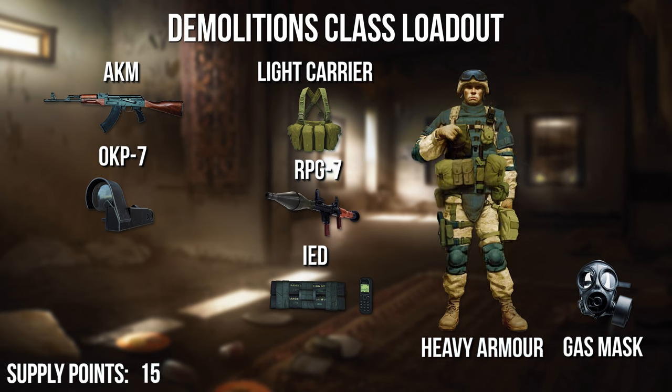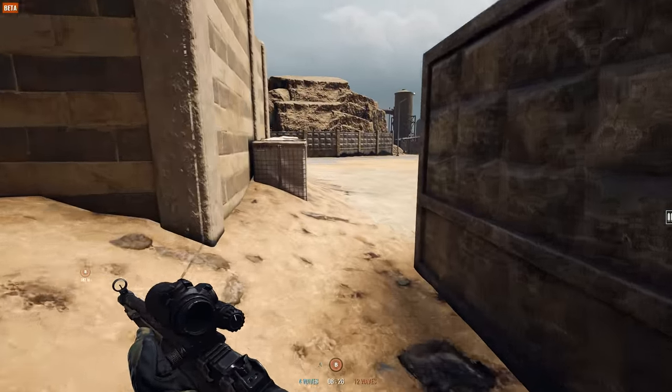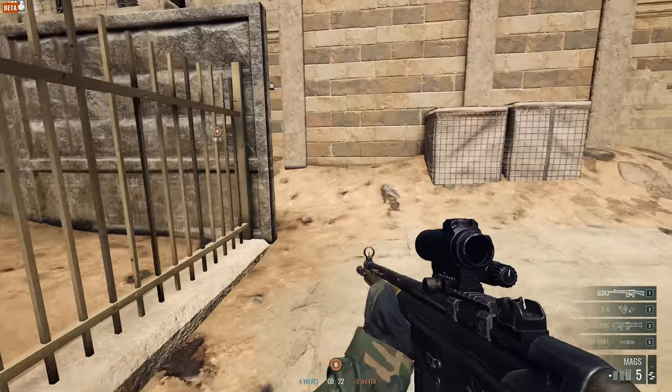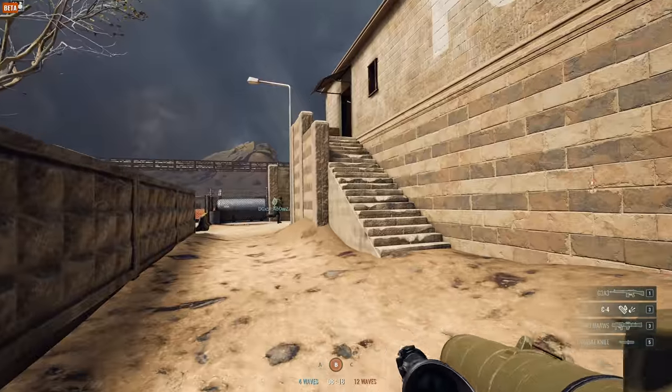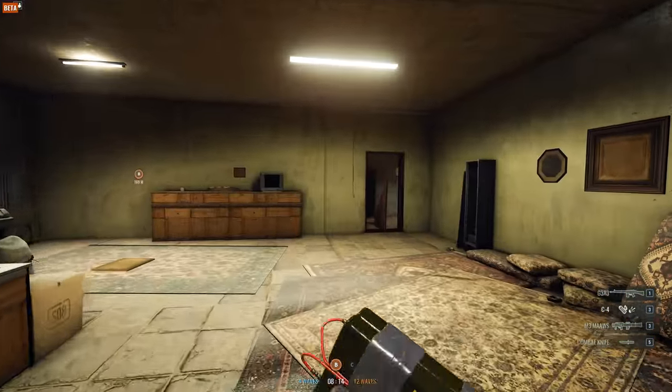Whatever you decide, it is based on your personal preference, your skills, and your comfort with these weapons. If you're carrying multiple explosives, it might be tricky to immediately swap to your second explosive. Here is a useful trick: if you double-tap the button assigned to select your first explosive, it will instantly select the second one. This will save you a lot of time.